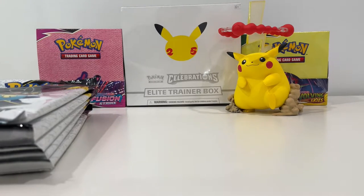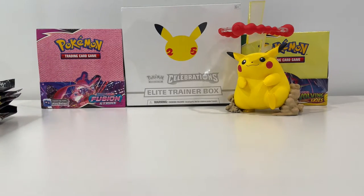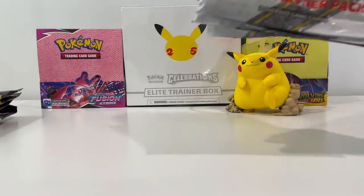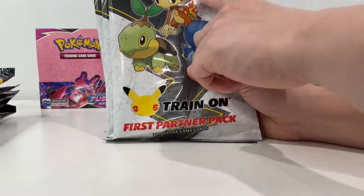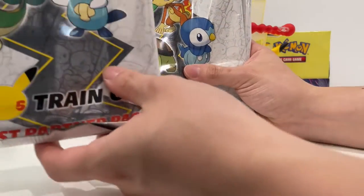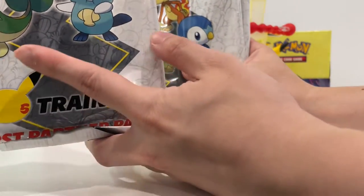Hey guys, welcome back to another video on our channel. Today we'll be opening up something a bit different, something we're not used to getting — the First Partner Pack. We've got the ones with the Chimchar, Turtwig, Piplup, Oshawott, Tepig, and that one.